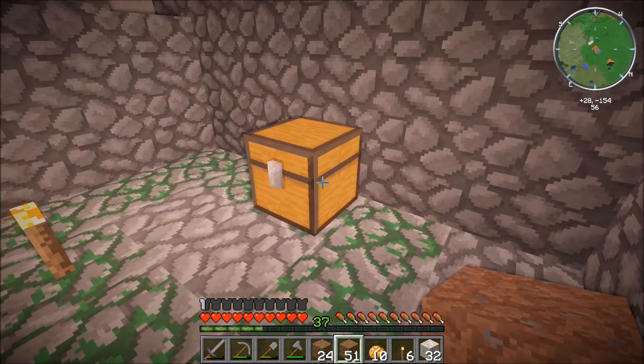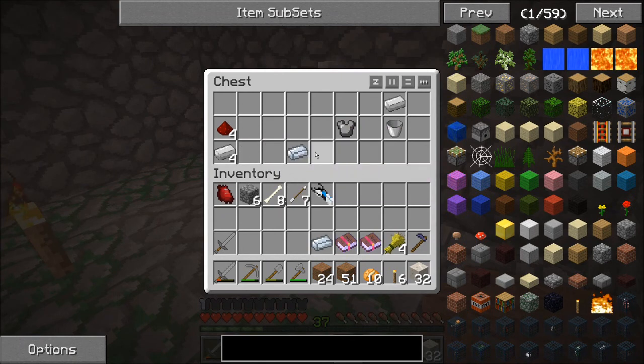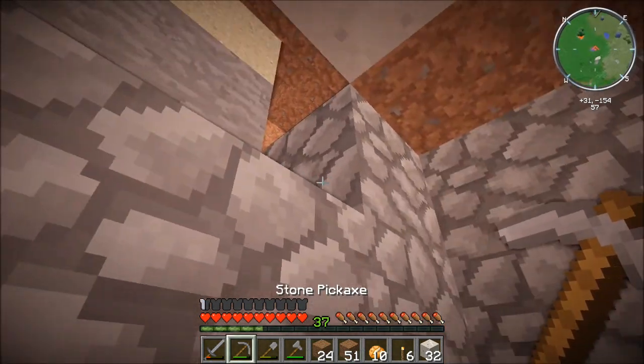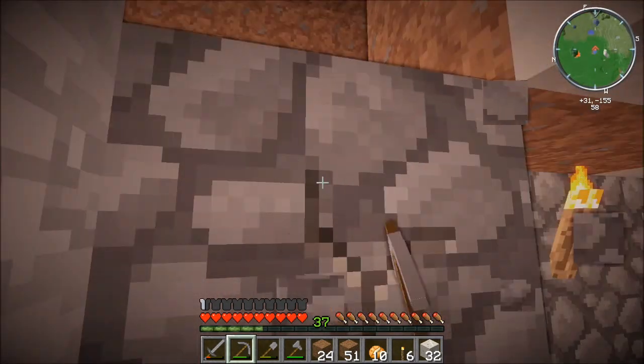Come on, portal gun — yes! Portal gun! This is a portal gun! Oh nice. Silver, iron, steel, another bucket. Oh man, we got a portal gun — the best thing possible! Let's get out of here with our fat loots.